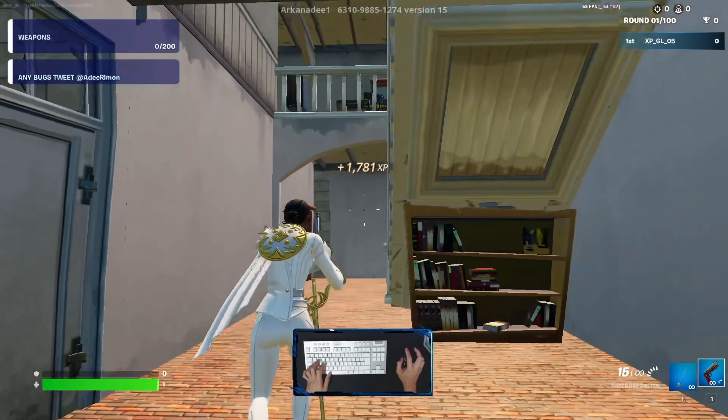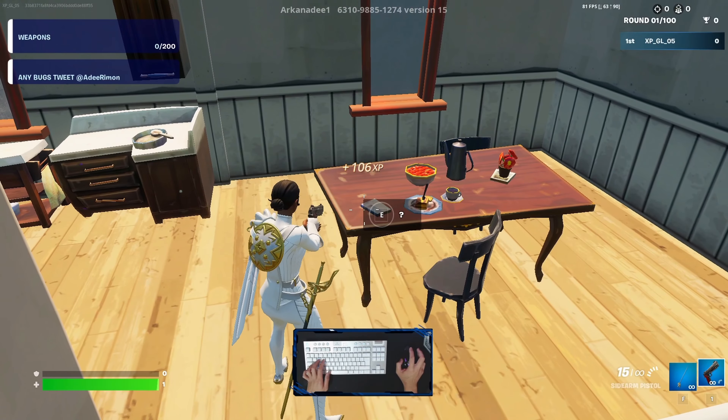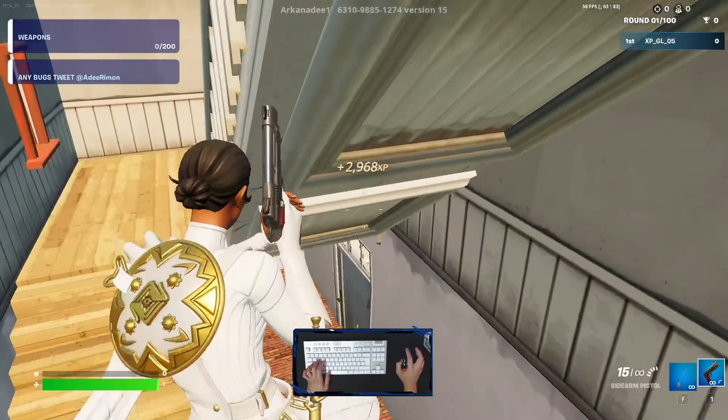Once we enter, we need to go to the mantel area. On the table you'll be able to see a question mark — activate it and you will get another XP. Now we can go down.